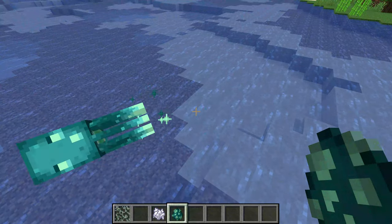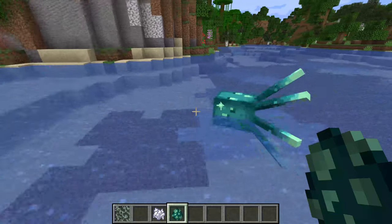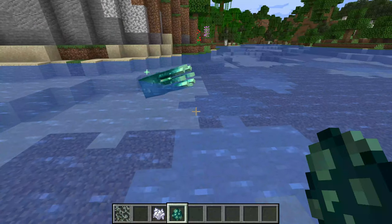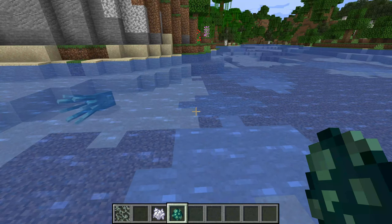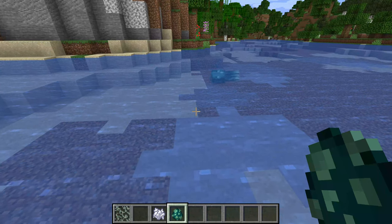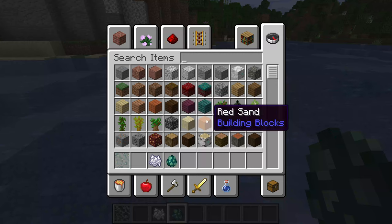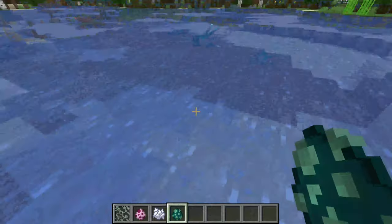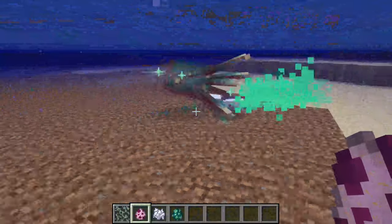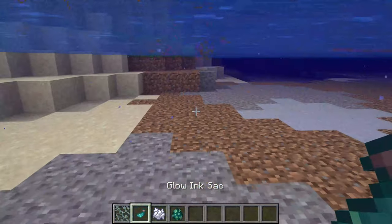I thought the Illusioner would win because it's a hostile and aggressive mob that would fit the mountain update. The glow squid can also be attacked by axolotls, and it drops a glow ink sac which does not affect the light level.